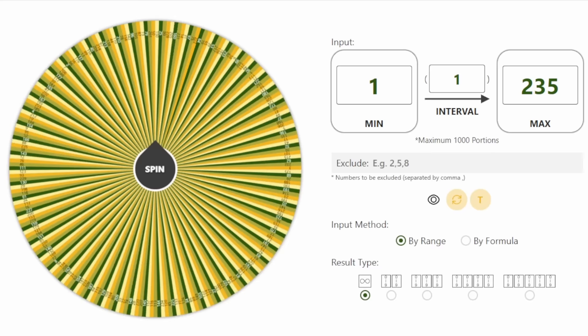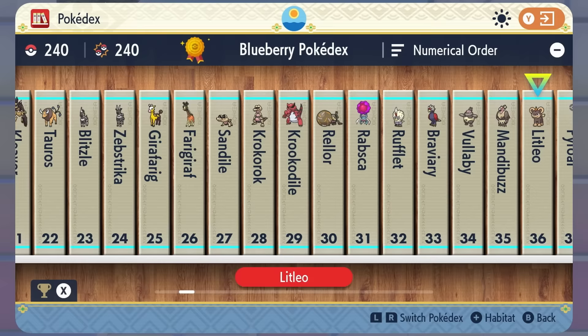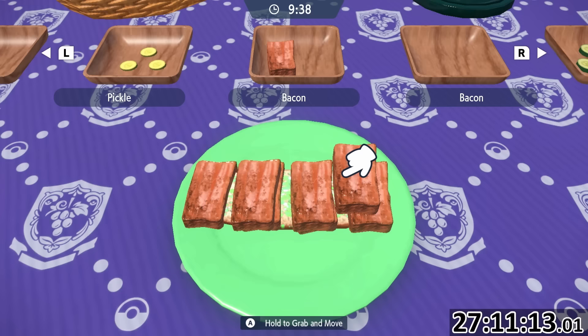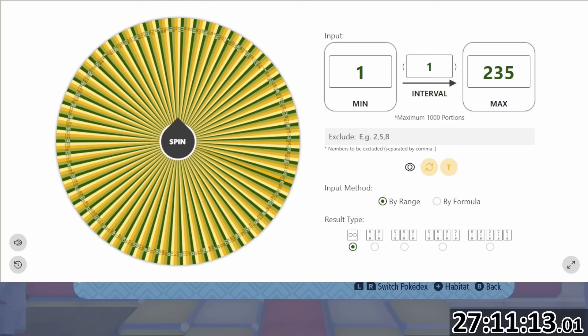The next wheel spin landed on RNG. This quite literally means using a random number generator and hunting whatever I could find, so long as I didn't already have the line — which even with 50 Pokemon is a lot harder than you'd think. Originally this was going to be Pokemon that finally returned to the game, but by this point I'd already caught so many of them that half would have been duplicates. Learning that making this change was one of the best decisions I could have made.